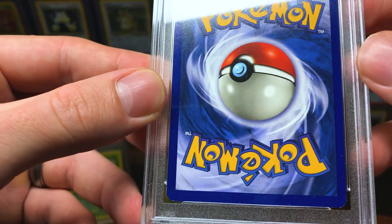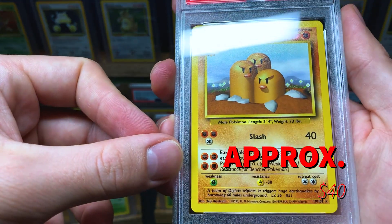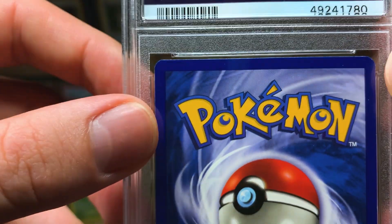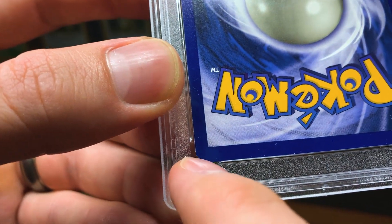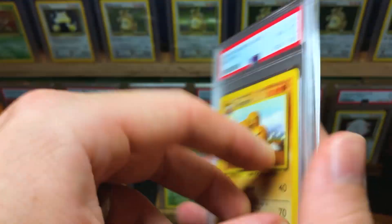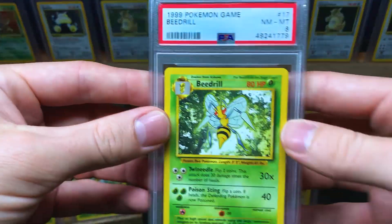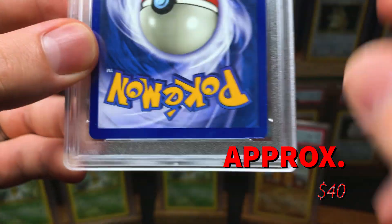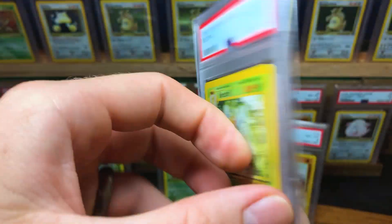I don't know why I graded this regular base set Beedrill — the only reason I'd grade something is if I thought it had a good chance at getting a 10, but it's not fourth print, not first edition or shadowless or anything. It has obvious whitening on the edges, which would guarantee it wouldn't get a 10. And then another regular Beedrill — why would I get this one graded? It's got white spots too. I must have had a brain fart when I was submitting these.